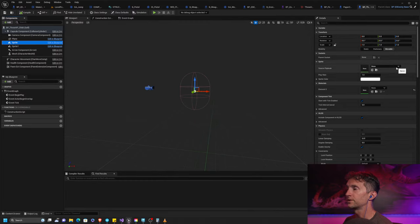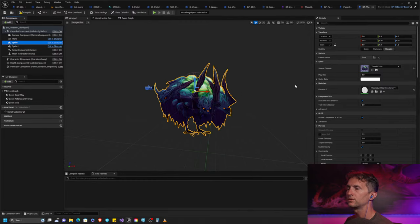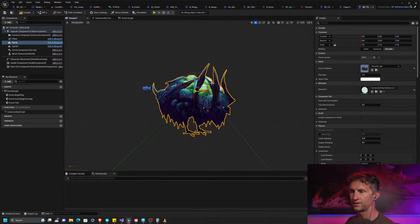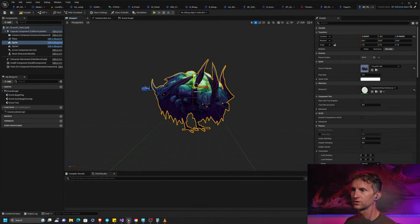Let's make use of that flipbook we just created. Here's our 3HP idle — and we have our character. Presto, just like that. Now let's do a couple things. In order to get this to work properly, we want the character's feet to be at the base of the collision capsule. The collision capsule is not properly sized for this character, but we'll make some adjustments.